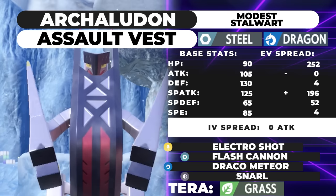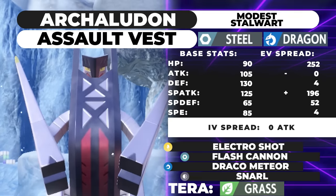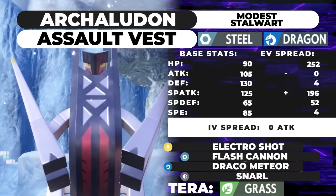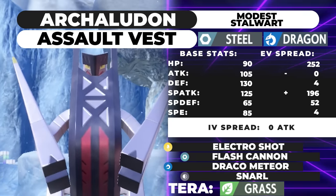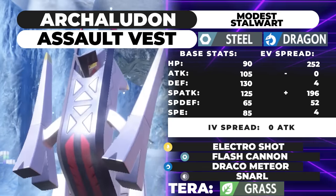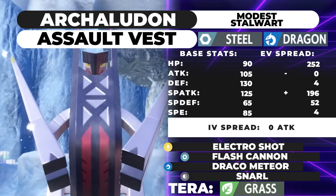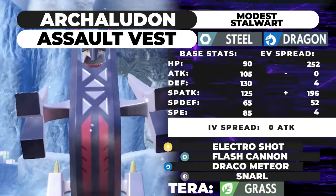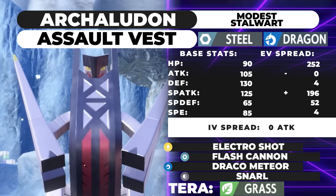Archaludon is the evolution of Duraldon. It has a pretty impressive base stat total of 600. It's not on Showdown yet currently, so we'll be using slides to display the movesets. It's a Steel/Dragon type with some pretty great stats: 90 HP, 105 Attack, 130 Defense, 125 Special Attack, 65 Special Defense, and 85 Speed.